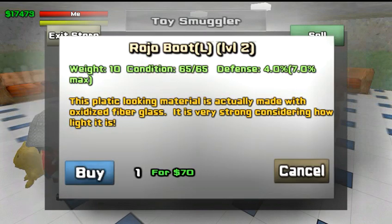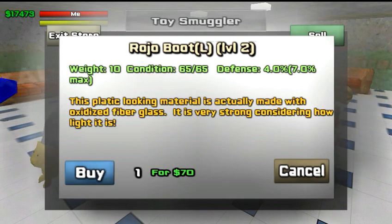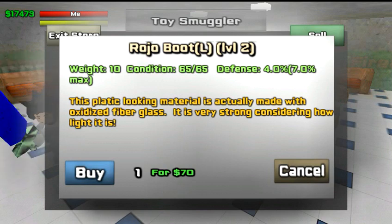I'm going to tap on this boot. There are a few things you want to look at when considering buying armor. First thing is the level. See this — to wear this boot, you need to be a level two or higher. If you're a level one and you try to buy this boot, you won't be able to. So if you ever have a problem where you're trying to buy some armor and you can't, check your level. Your level might be too low for that piece of armor.